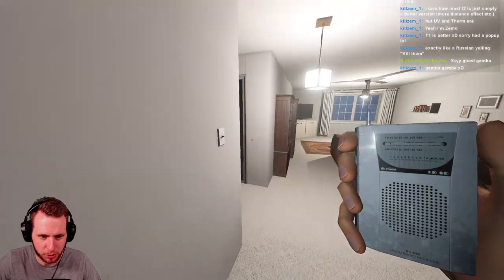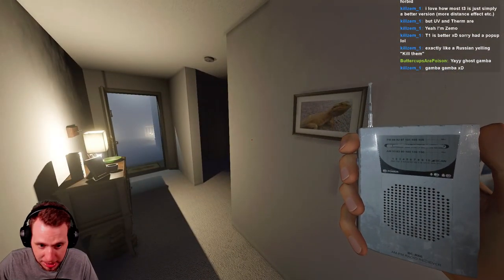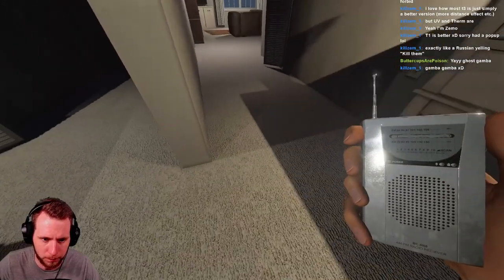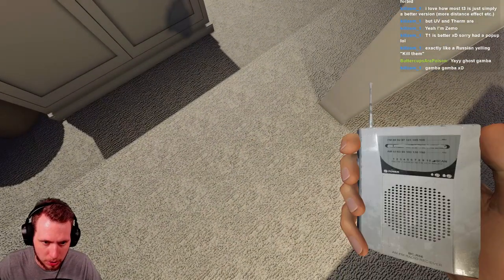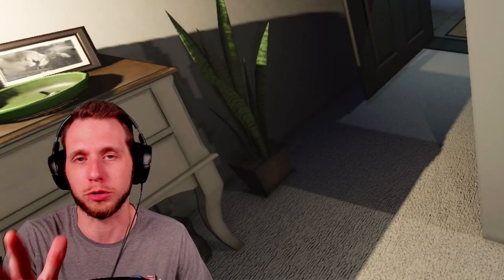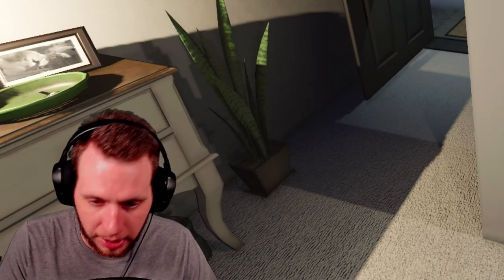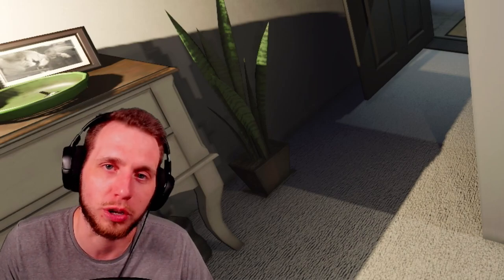We're on Tanglewood for this series for consistency - it's my safe space in Phasmo. Let me know your favorite map in the comments. So this is the spirit box - this is the tier one, you get it for free. It's completely useless, it's very bad. A common theme in this series: the majority of tier one items are terrible, but they're what you start with for free.